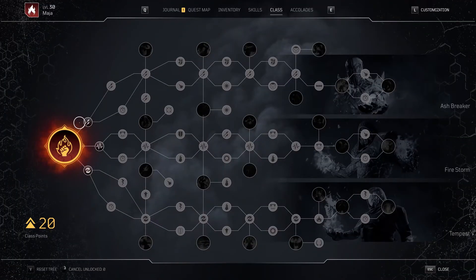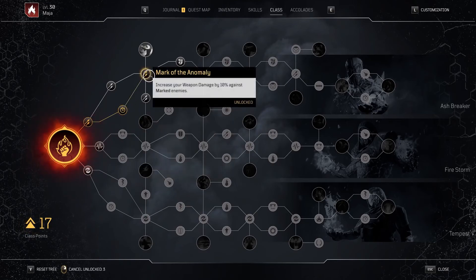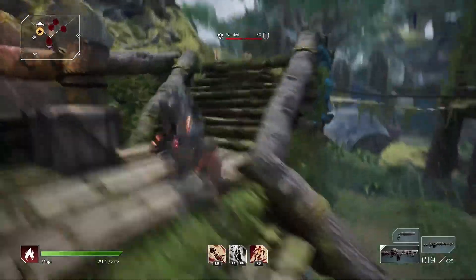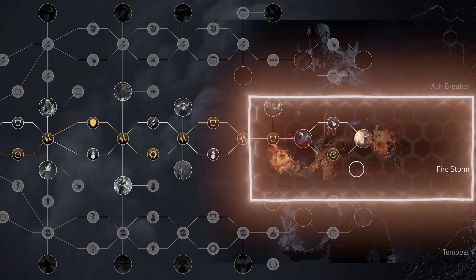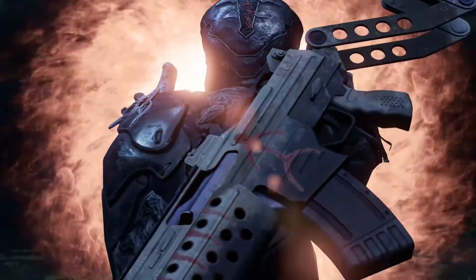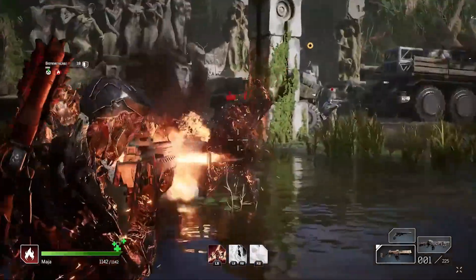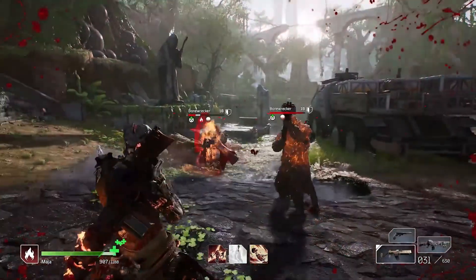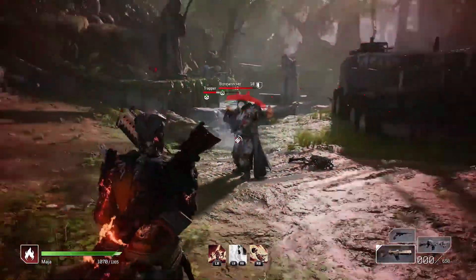Moving on to the Pyromancer skill tree, just like the rest of the Altered ones, the Pyromancer has three main branches. The first is Ashbreaker, which basically boosts anomaly powers and generally provides additional bonuses when dealing damage. We also have Firestorm, which is personally my favorite branch, designed for players that are after inflicting more damage — it covers burning power enhancements, skill damage after using your powers, and anomaly power that consumes and uses more power towards your enemies.